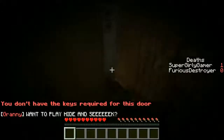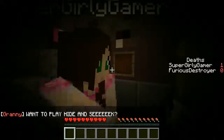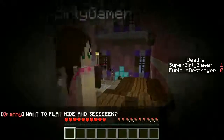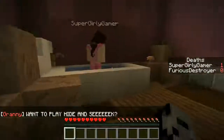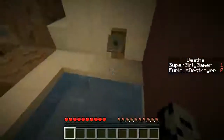Wait, where's Granny? Are you hiding behind the door? Yes, I'm scared. There's a weird hole under this. You don't have the keys required for this door - so we need a key. Let's try to leave this room. We need to find keys. There's a creeper up there! Let's go in this room, this room seems safe.